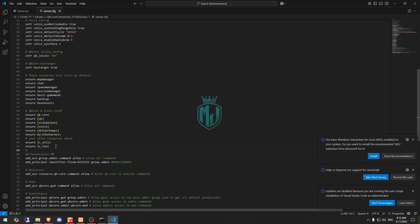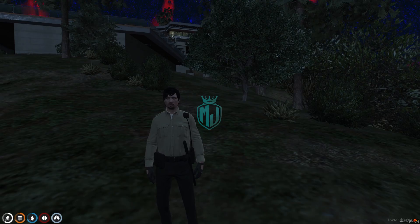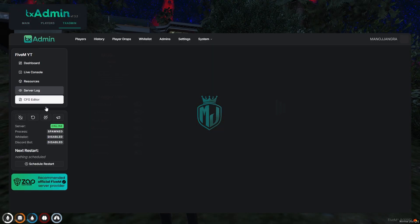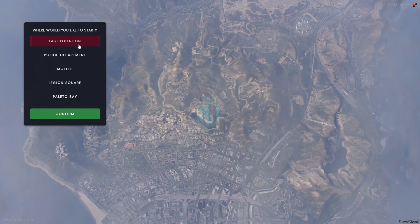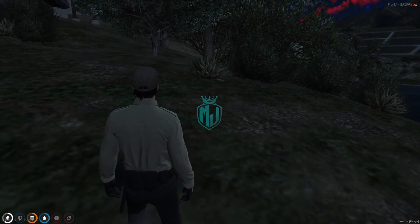Now go back and copy the script name, then add it to our server.cfg file right here. That's it — after doing that, simply restart your server and join it back.